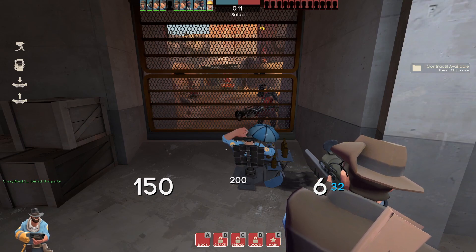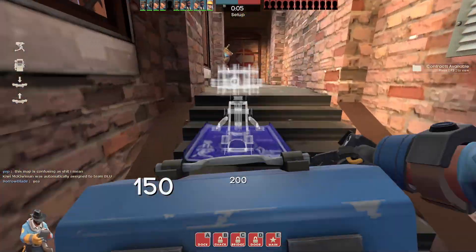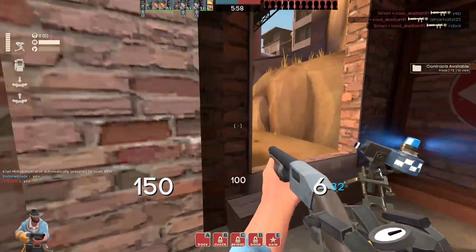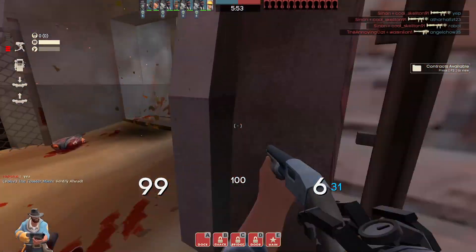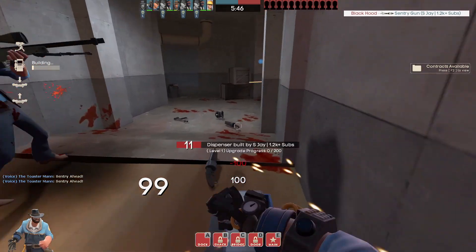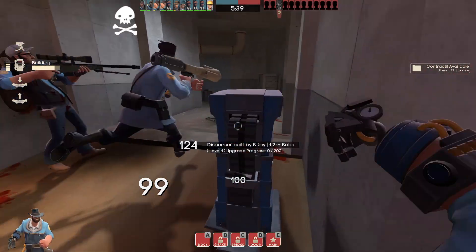Hey guys, sjo here bringing another Team Fortress 2 video. Today we're covering my picks for the top five best-looking Engineer cosmetic sets that will cost you less than a key — at the current key price of 38 ref, or about two dollars and fifty cents. All of these sets you'll be able to buy for less than that, by different margins: some closer, some further, some dead cheap, some more expensive.